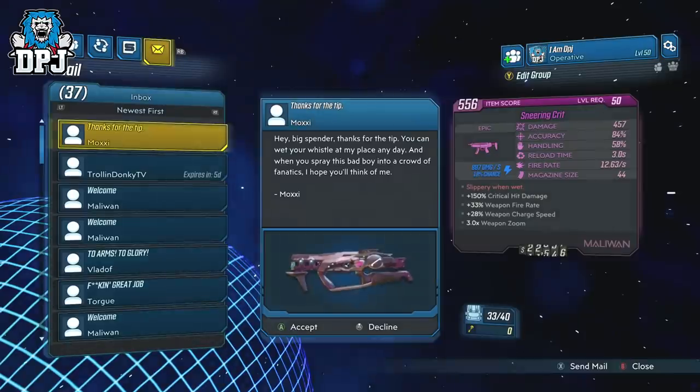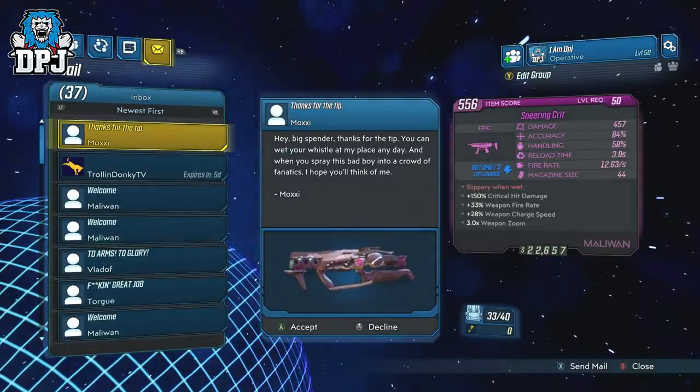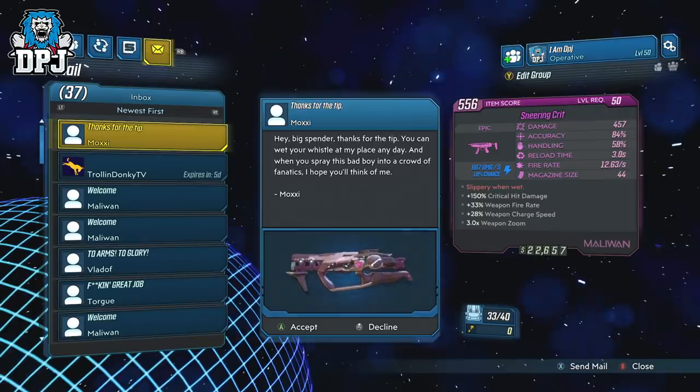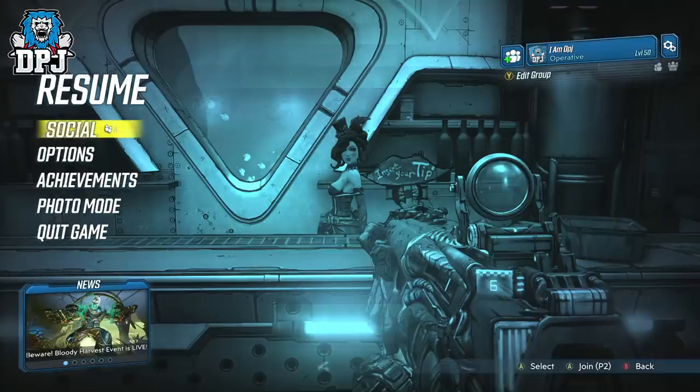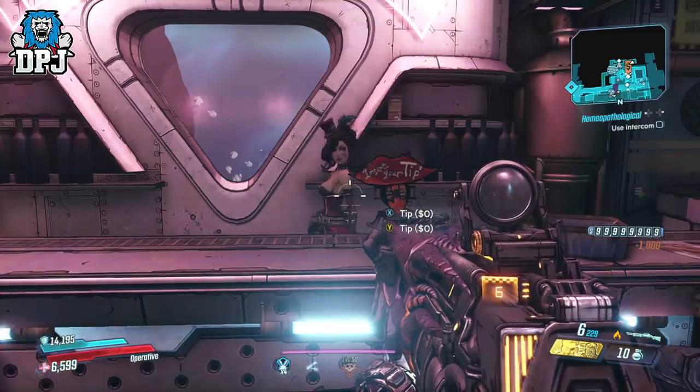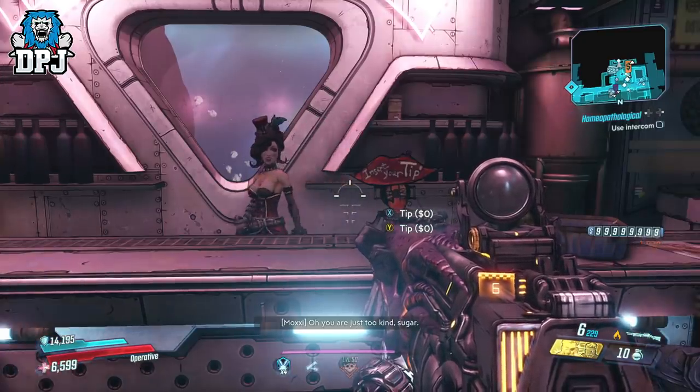The 150-plus critical hit damage really is unique, especially to SMGs, so this is definitely one you should really consider. So the Crit — the shock elemental SMG, Slippery When Wet — you have a few more hours to get anointed versions of it, and you get it via tipping Moxie within Sanctuary.